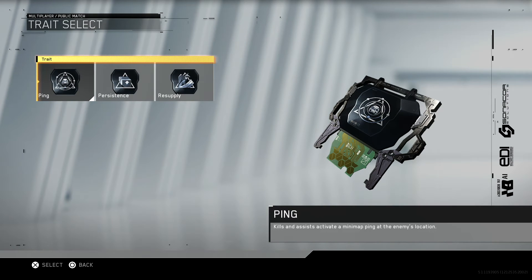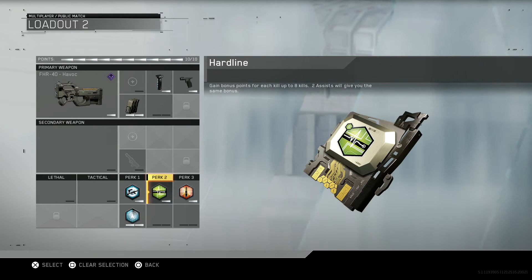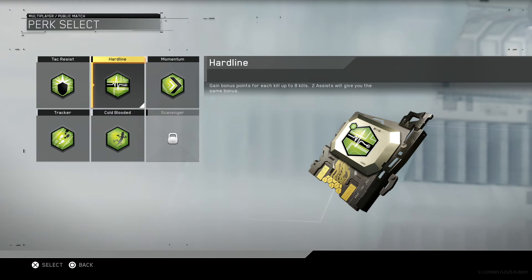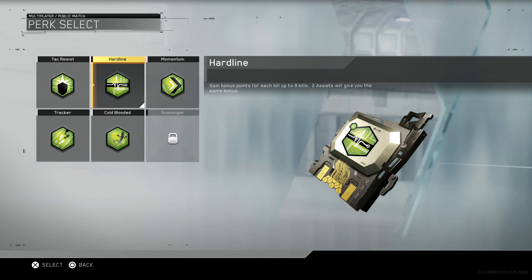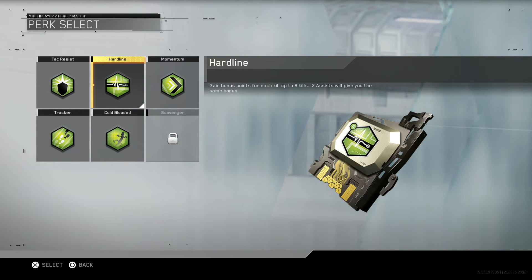Combat focus paired with hardline gives you 250 points per kill, which is pretty sick. Ping returns from Ghosts — it gives you a circular UAV ping around the location of an enemy you kill, which is fantastic. Also, with hardline, instead of getting 75 points for the first eight kills you get 125 points, and two assists count the same — that's an extra 50 points per kill, or 400 extra points if you go on an eight-kill streak.